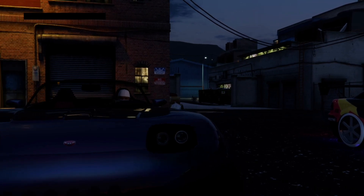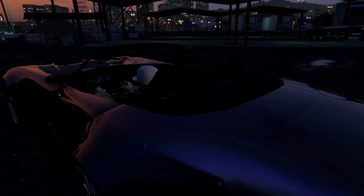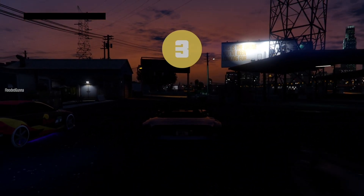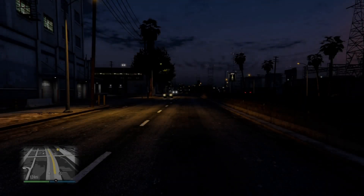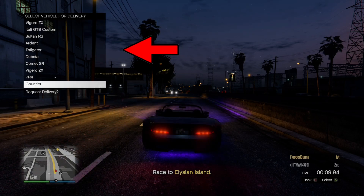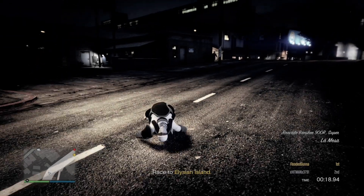As soon as the sprint starts, all you want to do is simply hold the Y button and respawn. Once you respawn, press up on the d-pad to see your garage list. Next, hover over the vehicle you want to merge. Hold Y to respawn and as soon as the bar fills up, spam A three times, then simply press the Xbox button once.